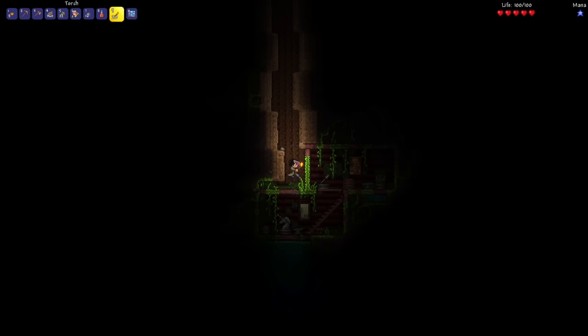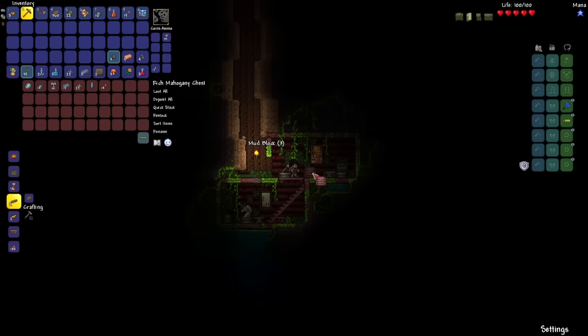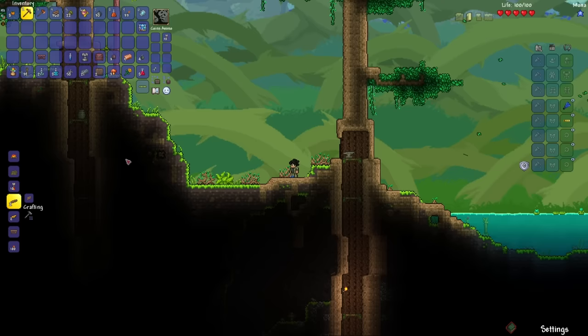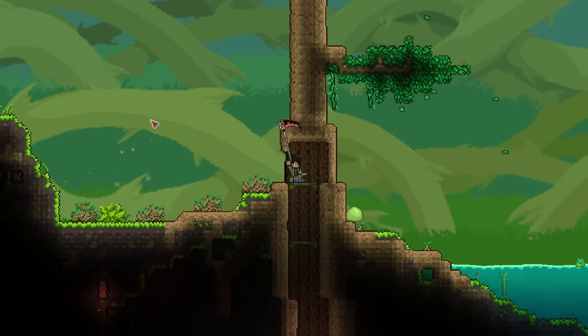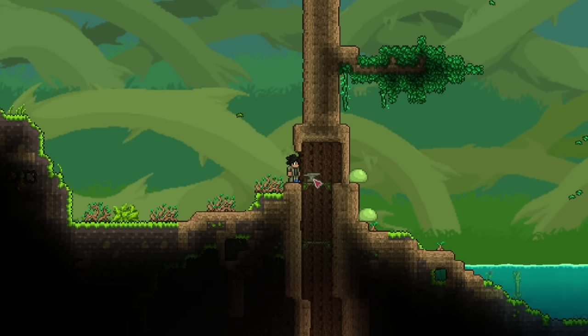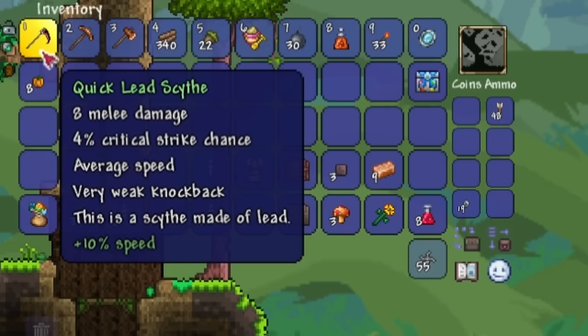Here's a chest with a magic mirror — I'll take that. We also have an anvil here. I actually have the lead bars already, so we're just going to make the lead scythe, just so I can start killing some monsters right away. Unfortunately, this one does not have a special effect, but that's to be expected. It only does 8 melee damage.